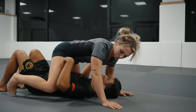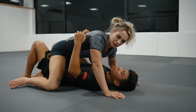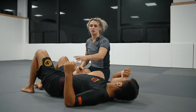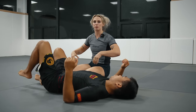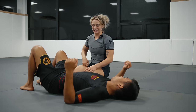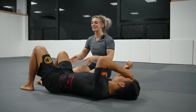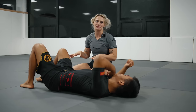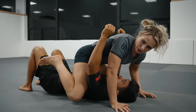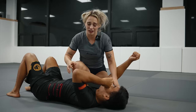I like to have my hips slightly above my partner's. If my hips are in line with Gabriel's hips and he bridges, he's going to throw my weight — my heaviest point is on top of his strongest point. It's like doing a glute bridge: you can lift a lot more weight that way. So I bring my hips slightly higher, and when he bridges he's bridging into air, wasting energy.